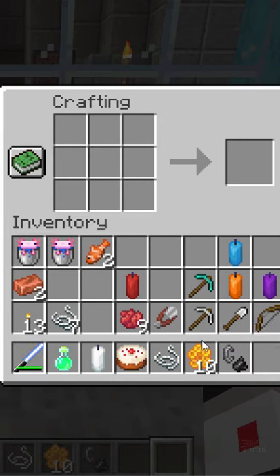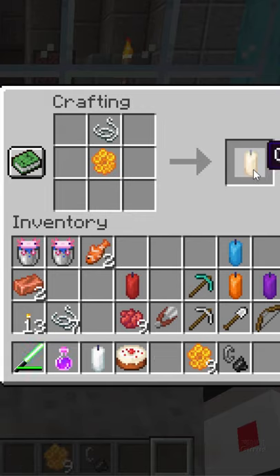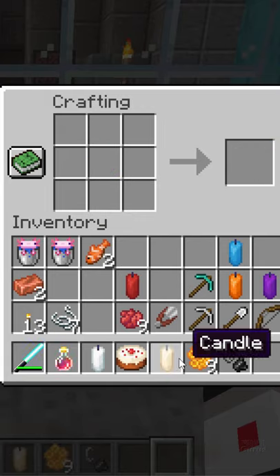To make the candle, go into your crafting table. Put a honeycomb right here and then put a string right there and there's your candle. That's the natural candle color.